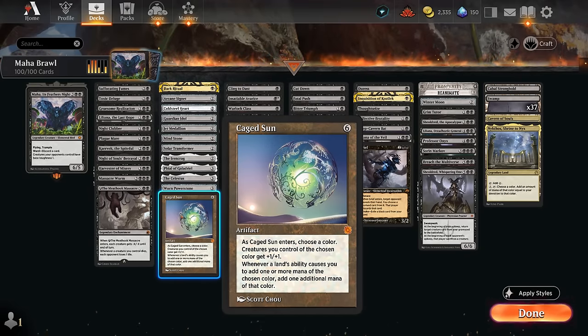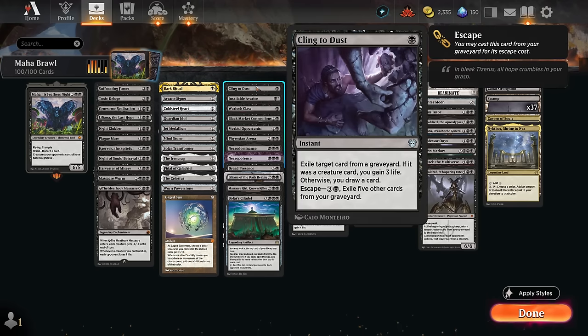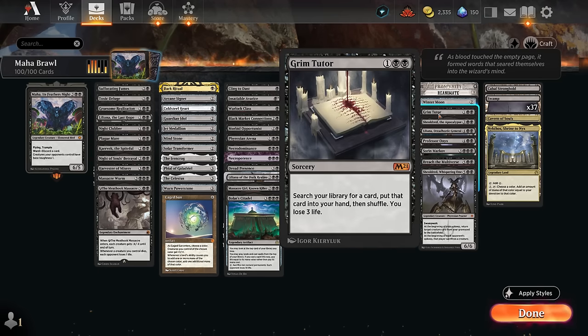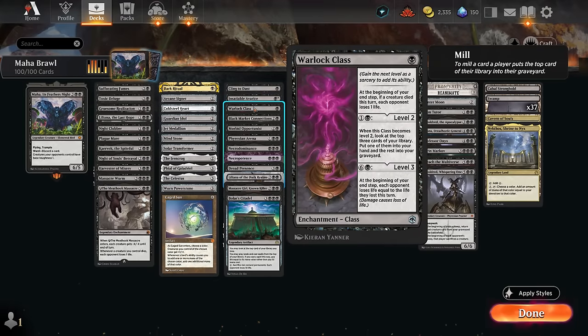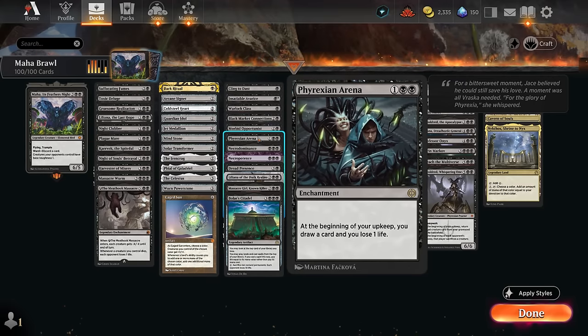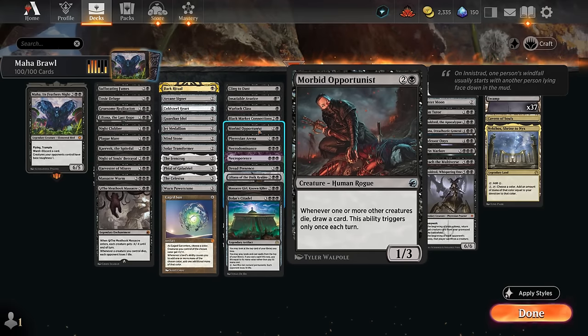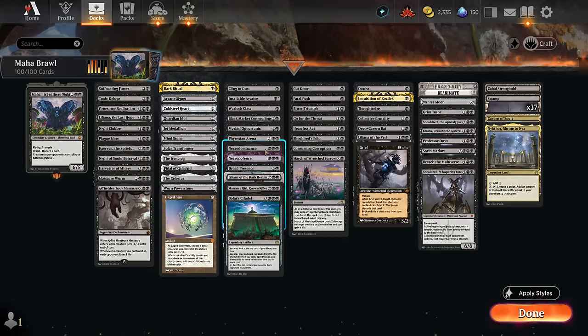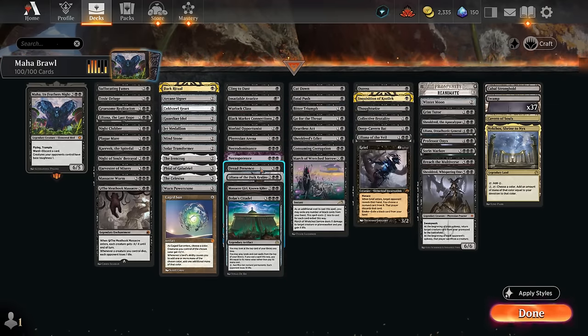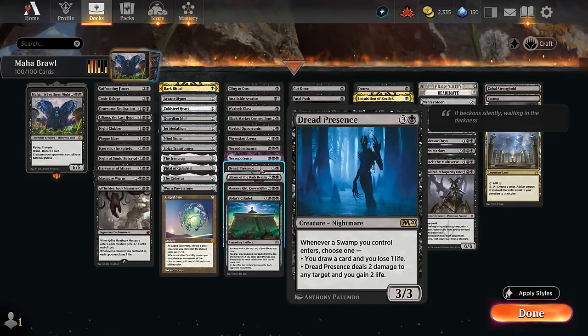Our card draw includes Cling to Dust, which doubles as graveyard hate. Insatiable Avarice can draw three at the cost of three life, or tutor up a specific card like Carvac or Knight of Souls Betrayal. Warlock Class can be leveled up to draw an extra card, with level three potentially doubling our damage output. We've got Black Market Connections, Phyrexian Arena as powerful card draw enchantments, and Morbid Opportunist to synergize with our removal. Both necro enchantments trade life total for additional cards.